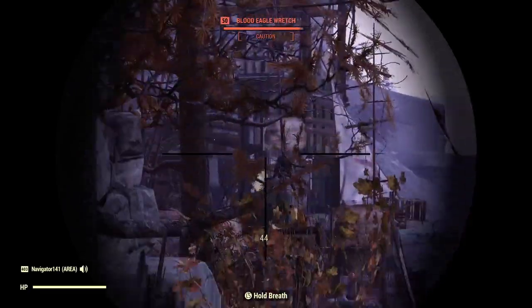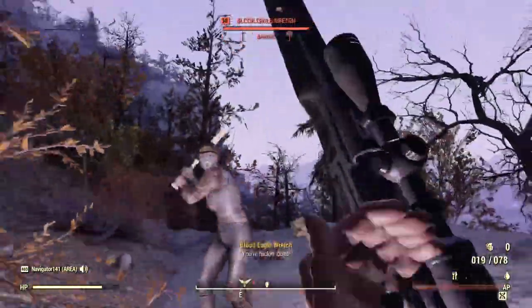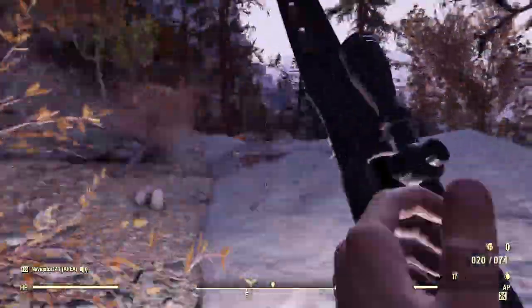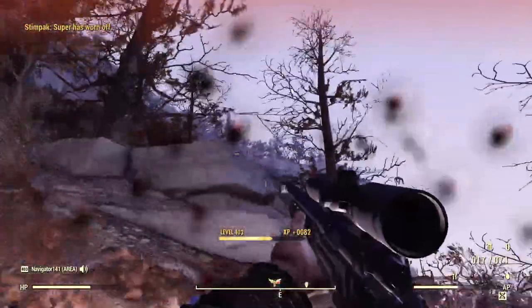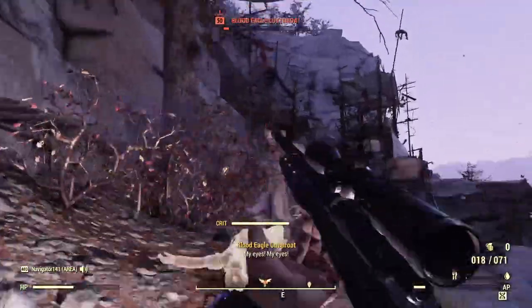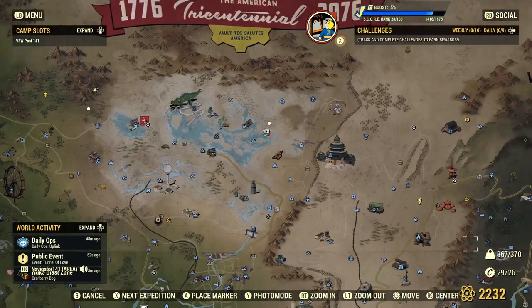Alright, come on, Blood Eagle wretch. Boom, there we go — that's a hit right there. Only doing 44 damage though, not what we want to see from an explosive quad, but you know, it's a hunting rifle. Oh my god, he just hit me in the face with a spiked baseball bat — scared the hell out of me. I can't even use VATS anymore. Now you're dead, so how'd that feel? I'm absolutely not banking these shots. Come on, there we go — that was a good one. Doesn't look like anybody else here.